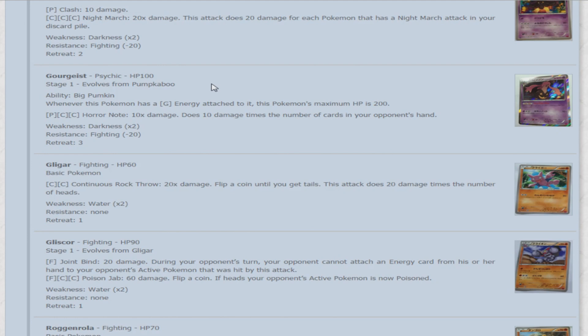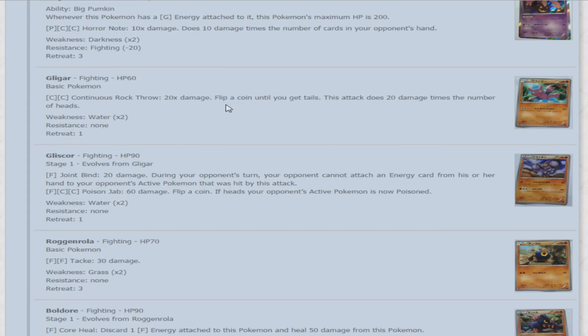Next is Gourgeist — 100 HP. The ability Big Pumpkin is the only thing that makes this card interesting: whenever this Pokemon has a Grass energy attached to it, the Pokemon's maximum HP is 200. The only use I see is as a big non-EX wall — similar to how Black Kyurem and White Kyurem had their corresponding ACE-SPECs that increased max HP to 300. The Grass energy is essentially this card's ACE-SPEC. Its only attack is Horror House, but it's horrible — 10 times the number of cards in your opponent's hand for 3 energy. Unless your opponent uses Colress for 10, it's just not worth it.